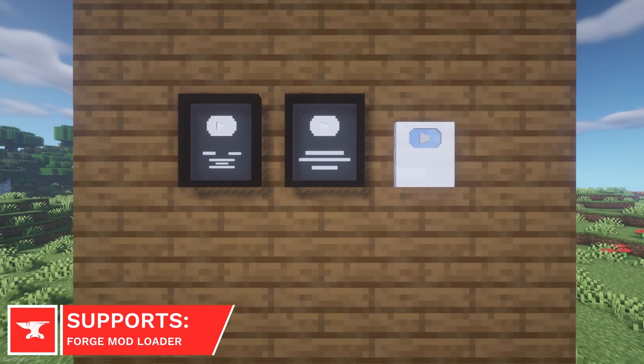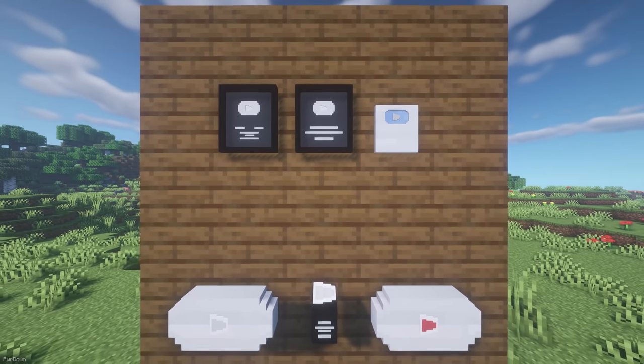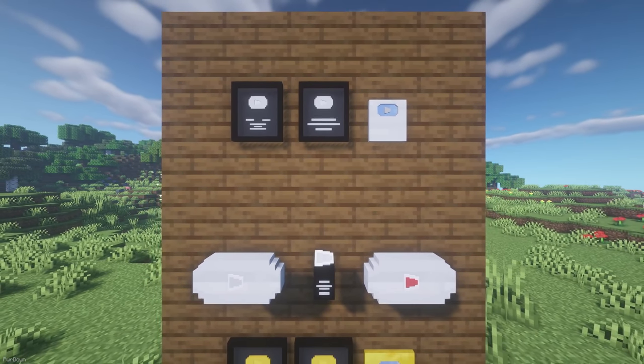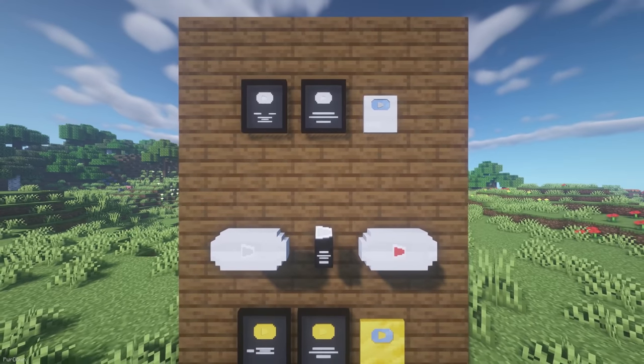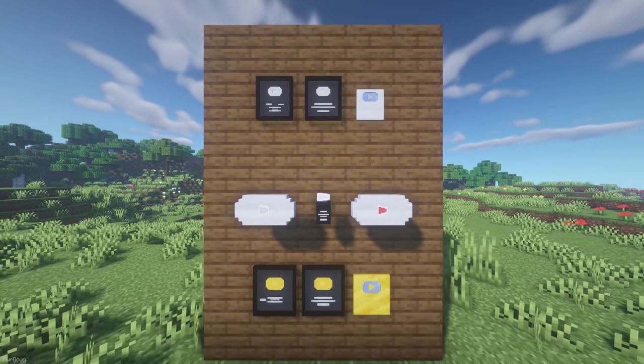The Play Button mod adds various YouTube Play Buttons to Minecraft as decorative items. You'll find the Silver, Gold and Diamond Play Buttons, which have their old and new designs available to be crafted. There's also the Red Diamond Play Button and the Diamond Team Awards.